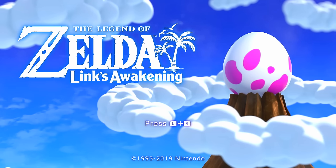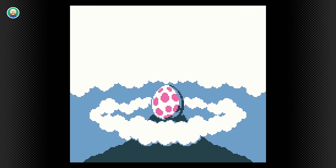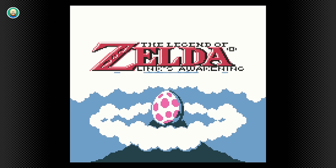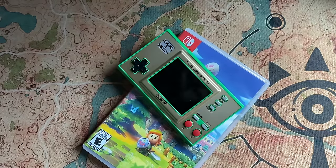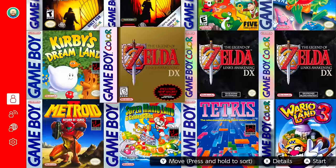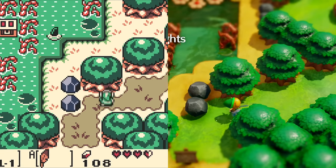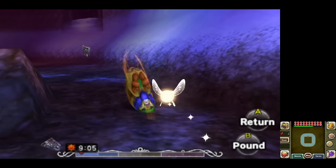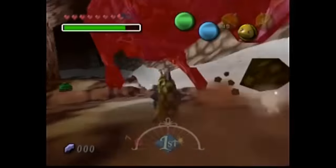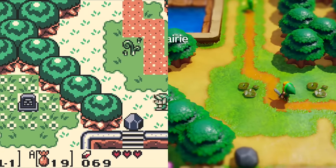For this series I'll be playing both the Switch remake of Link's Awakening as well as the GBA enhanced Link's Awakening DX via NSO. This game has had numerous releases, but if you were to visit the game for the first time today, these are the two versions I would recommend for the best experiences. Just as we had done with Majora's Mask, I wanted to make some notes and compare version differences.